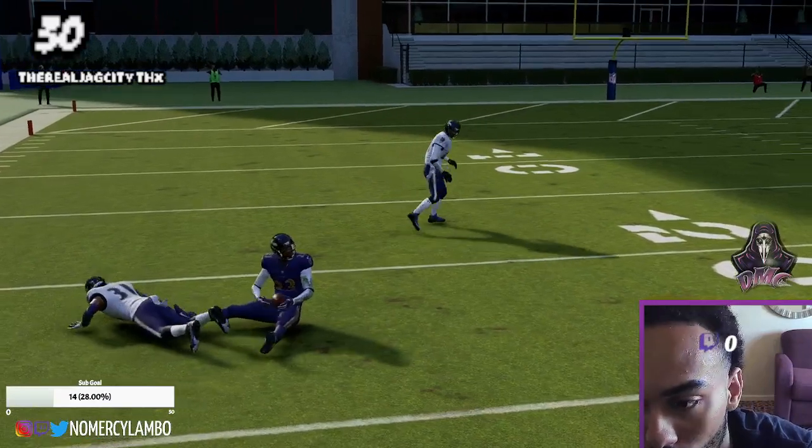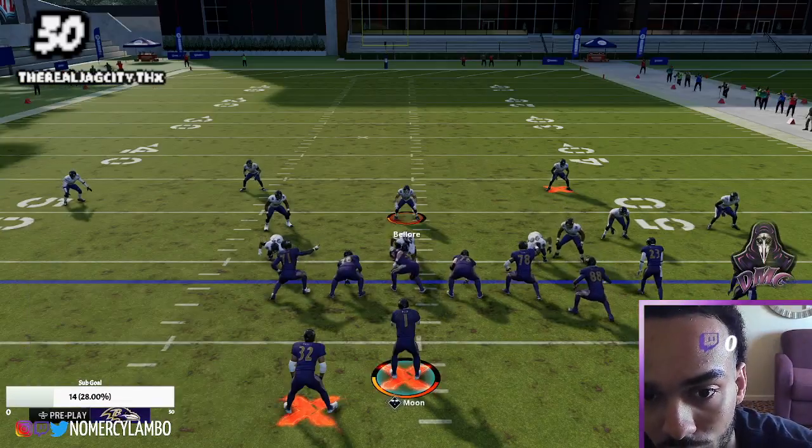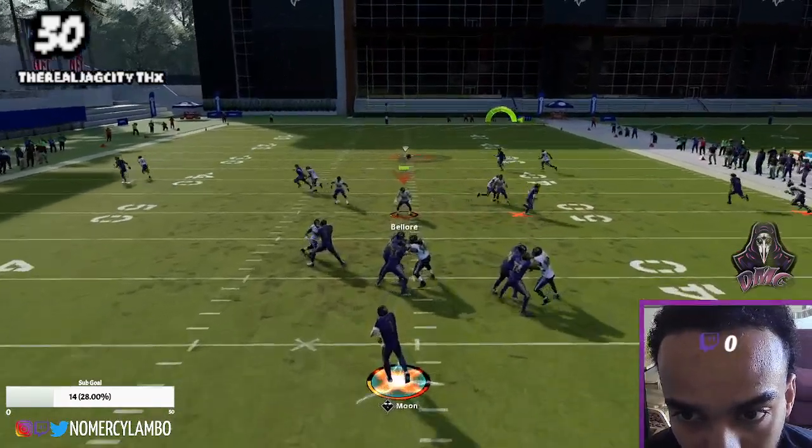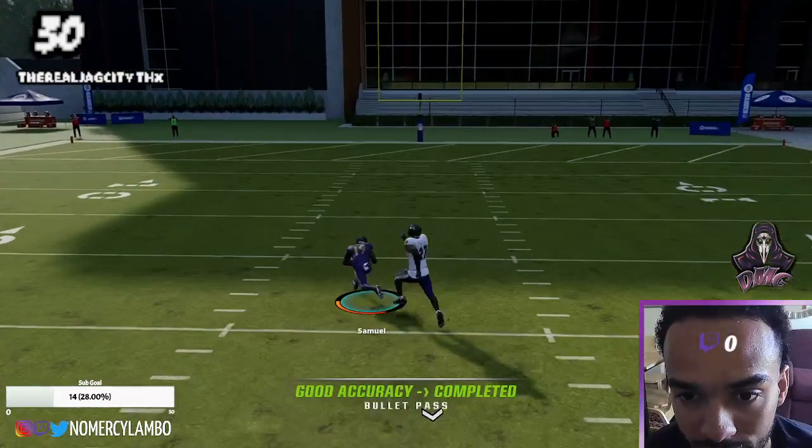If you don't like the crosser on the play, you could throw this B route — one of the best man-beating routes in the game right here. You see, boom, destroys it.